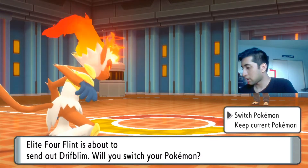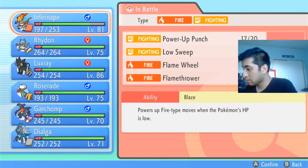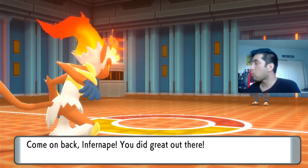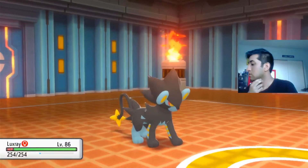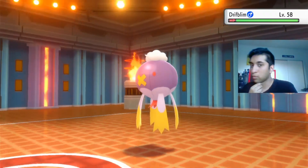Drifblim — Electric, Ice, Rock, Dark. You know we're putting in Luxray. I think this is the one battle Luxray is really good for. All of Luxray's moves will work against this one.